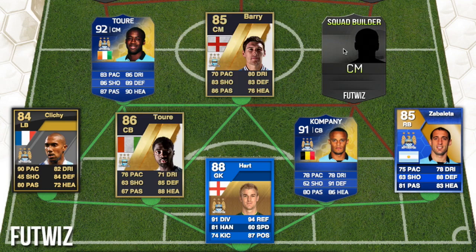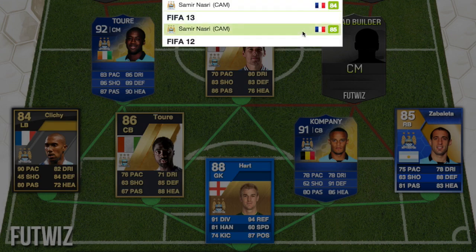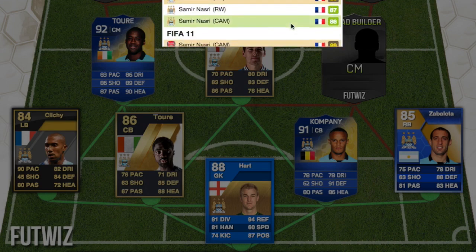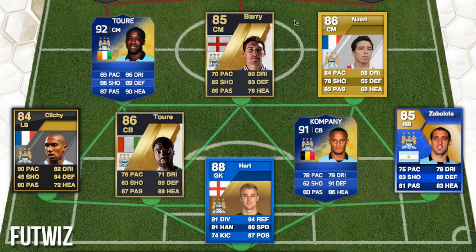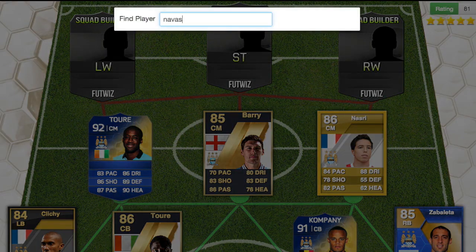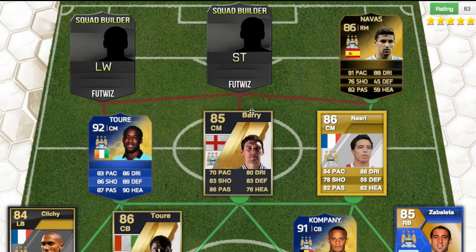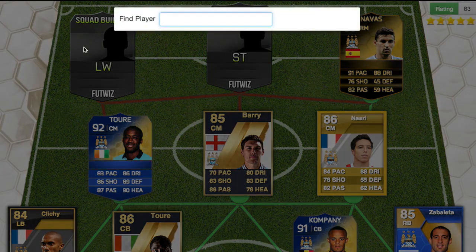Next we have Samir Nasri — I swapped him around because he had a moved card. He had an 86-rated card in FIFA 12 originally as a CAM, not a left mid or left wing, and then just a normal rare 86-rated CM card. On the right mid, we have Jesus Navas with an 86-rated right mid card, which I think is his best card in that position.